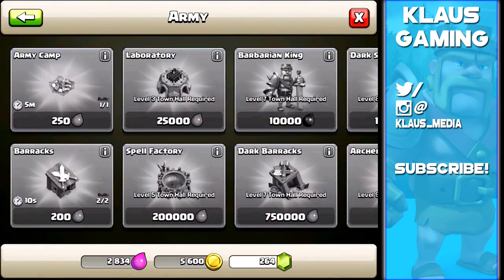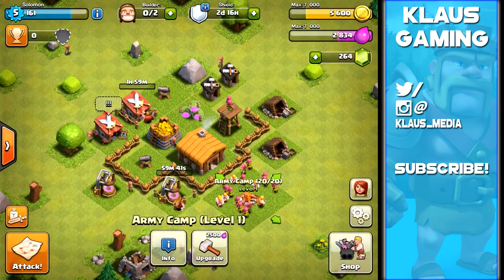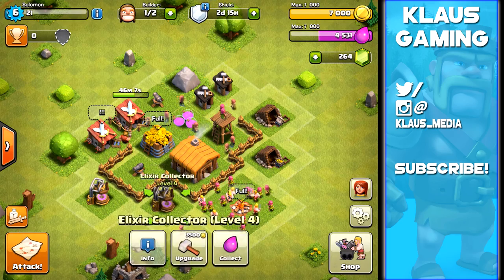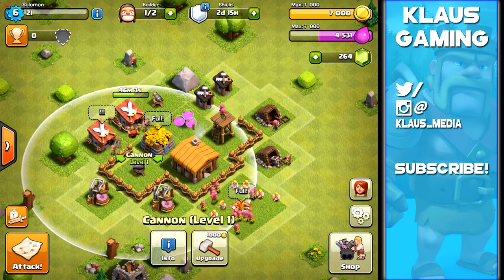I thought we got two army camps but it turns out we only get one until Town Hall 3. We've got 45 minutes left on that barrack upgrade, and the elixir collector is now upgraded. Let's see what we've got - a lot of gold we need to use.